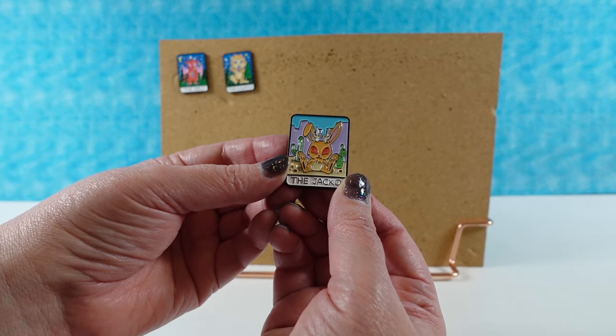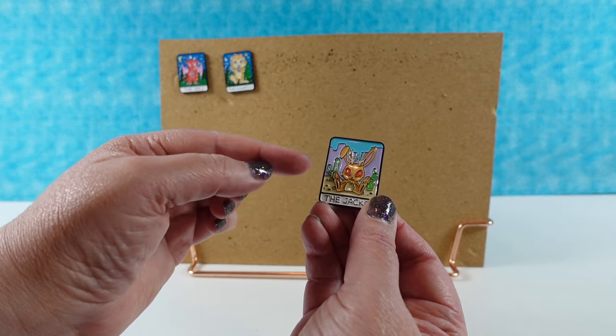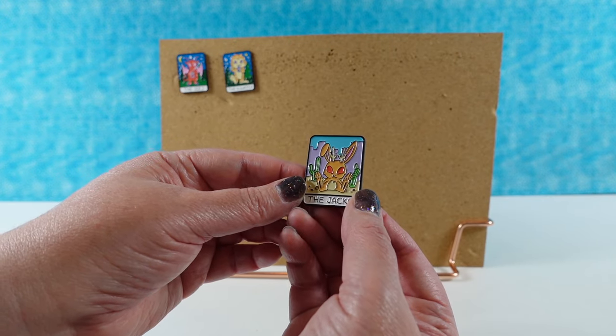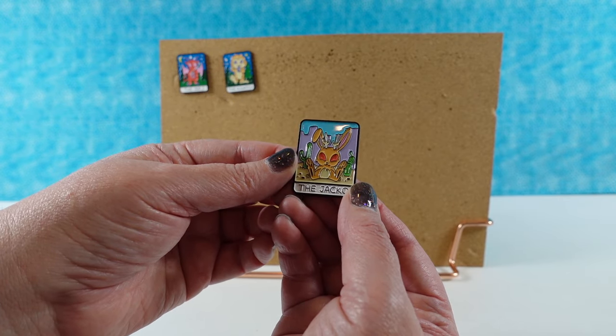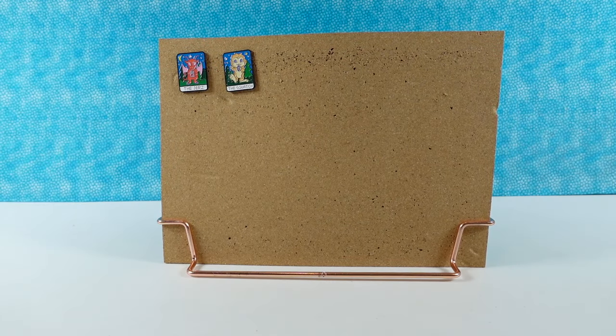The Jacko — he's cool. So he's a jackalope. He's sitting out in the desert. There are some cacti or cactuses, however you prefer, behind him. He has his little antler horns there. He looks really cute. I like those big bunny feet, just sitting there.